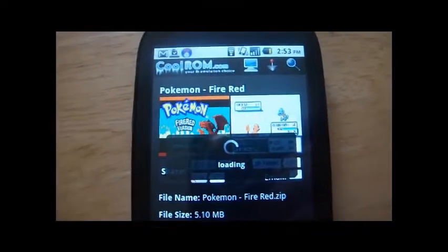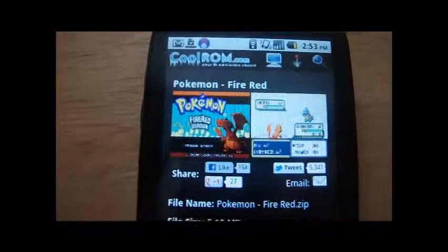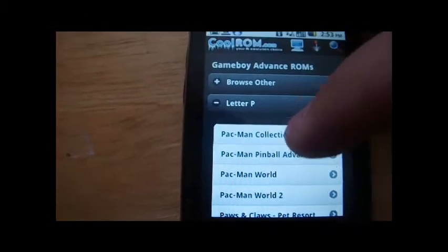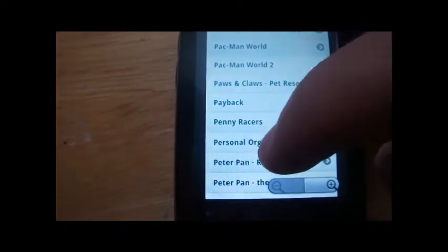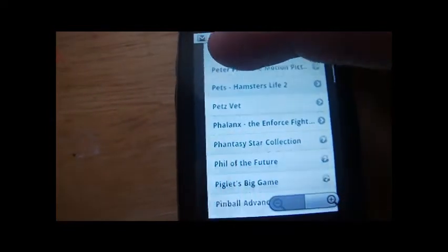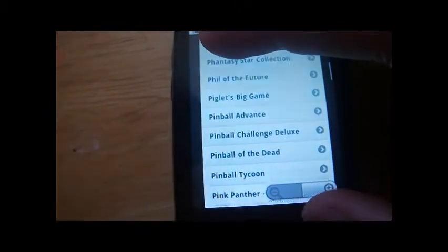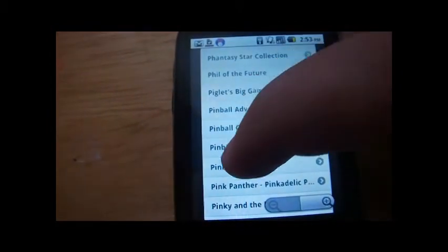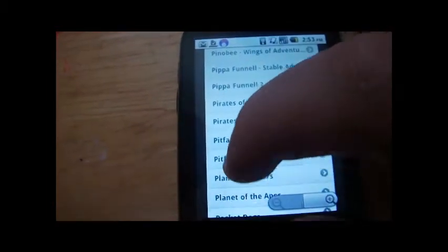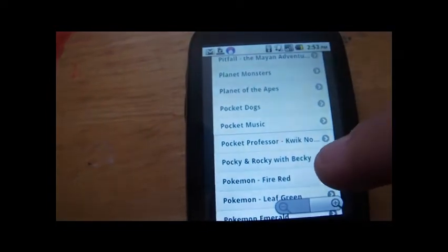We'll just click on that to go back to the P section games. I'm a very avid fan of Pokemon, if you didn't know already. And there you go, it just starts off like this, and you can just slowly scroll through and see what games you would like to try out. You can see Pokemon FireRed is the one I downloaded.